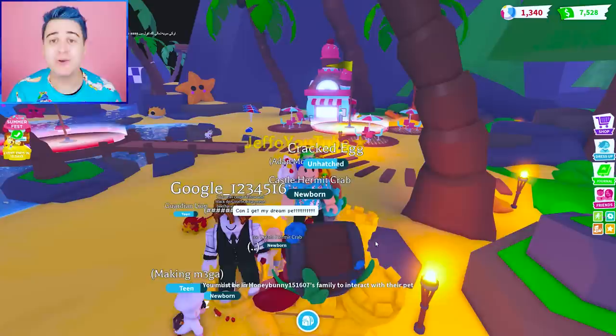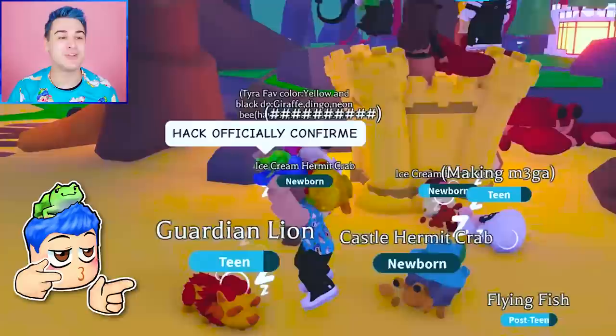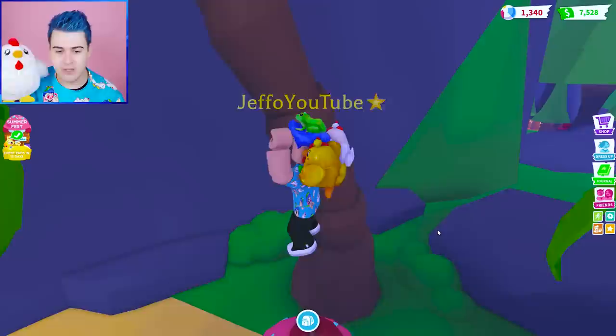Regardless, we have so many more of these that we have to open. Castle hack, let's go! Hack officially confirmed! Froot Loops, you guys have got to try this. Comment below if this works for you — I feel like it's actually working pretty well. So if being on the castle gave us a castle crab, then I'm thinking — the other ice cream did not work. But maybe, Chimking, that's just because you took a bite out of the ice cream.